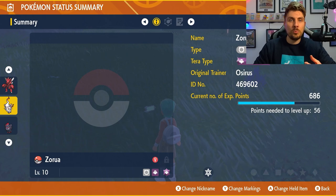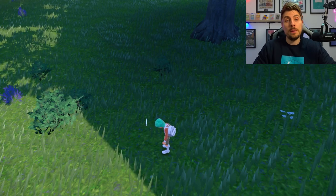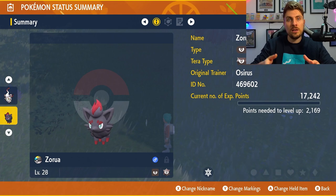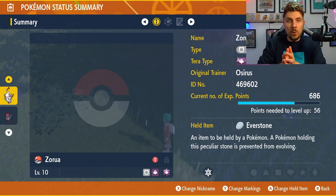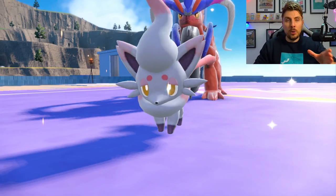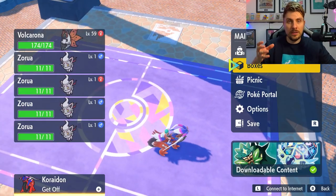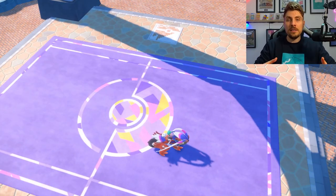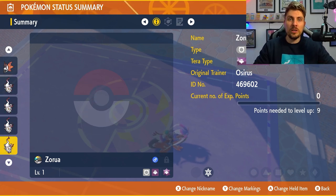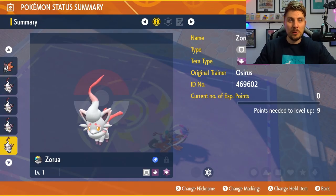Next, have a female Hisuian Zoroark — the one from your DLC bonus — in your party, and make sure it is holding the Everstone. Set up a picnic with both Pokémon, and you'll have a 50% chance of the eggs having one of the two Poké Balls from the parent Pokémon — either the ball from the Hisuian Zoroark or the Moon Ball from the wild Zoroark. Breed eggs until you get a Hisuian Zoroark in whichever special Poké Ball you want, then move on to shiny hunting.